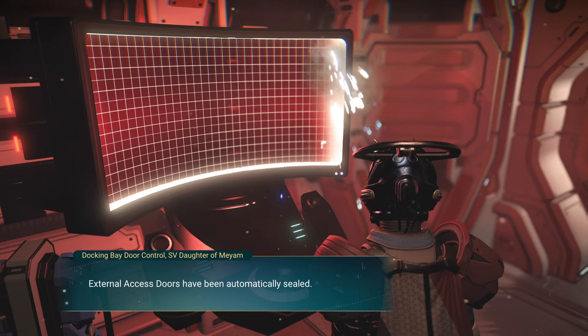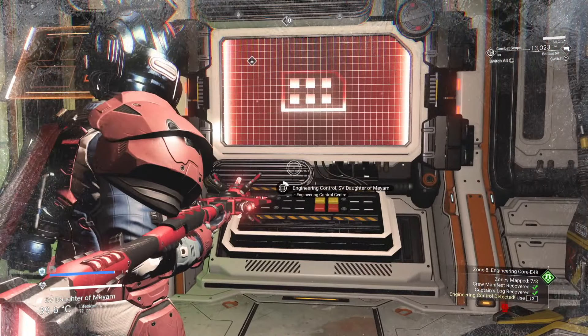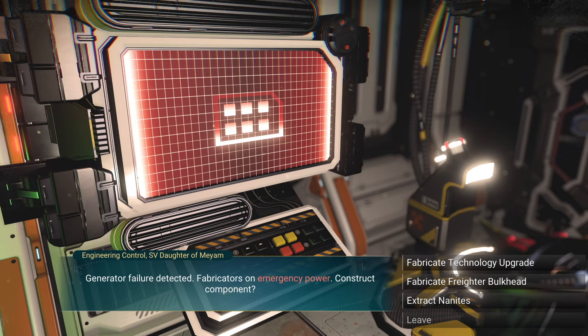Beating pirate freighters could also give you the new freighter modules — the better you do, the higher the class. Beating derelict freighters could also give you the new class of freighter modules. Those could be random class drops, just to be annoying. Or maybe if you 100% the derelict freighter, or a combination of both.